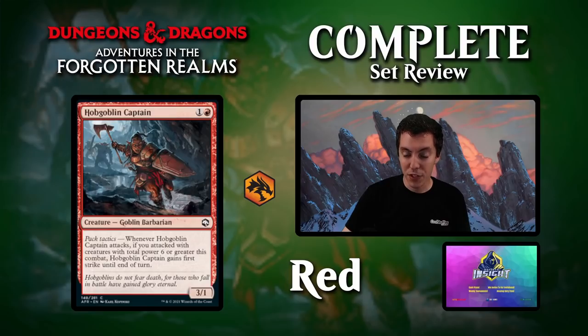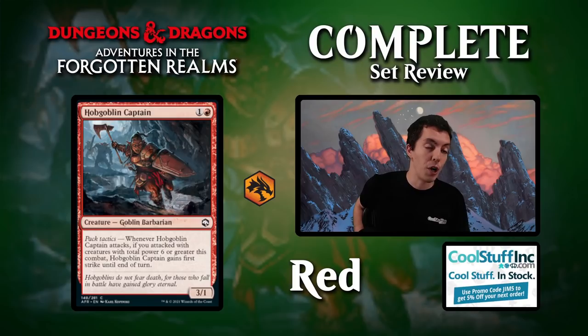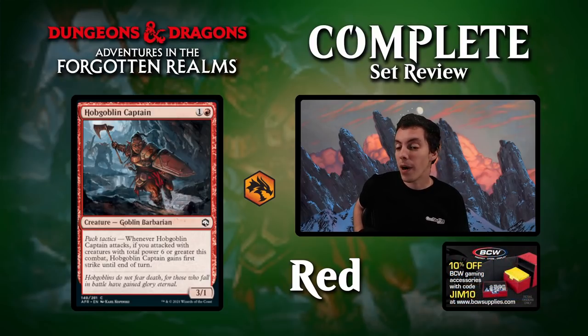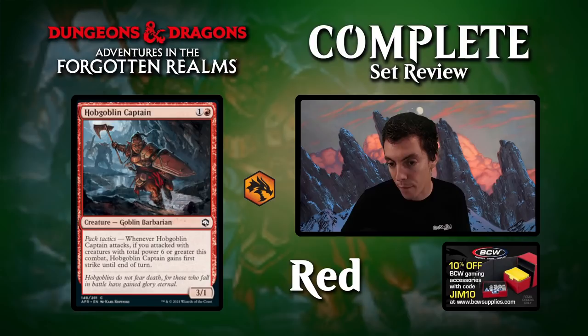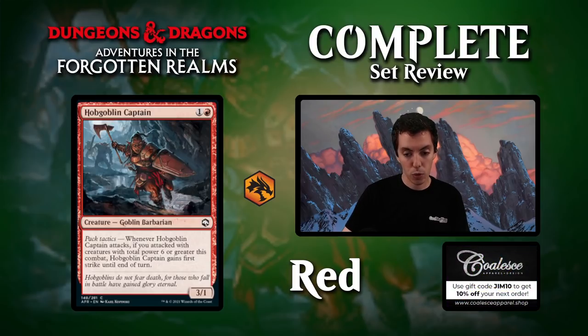Hobgoblin Captain: two mana for a 3/1. Pack Tactics: whenever you attack with this, if six or more total power is also attacking, this gets first strike. A 3/1 first striker for two is phenomenal — unbelievably good. Aggressive card in limited, probably not constructed-playable, but as far as limited goes this card is just phenomenal. Super good premium two-drop for your aggro decks. Very hard to block, a solid card. A lot of good red aggro cards in this set for your draft decks.